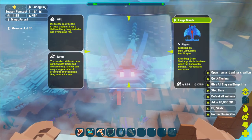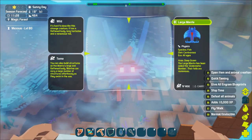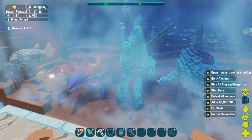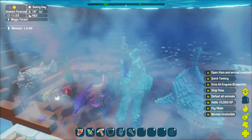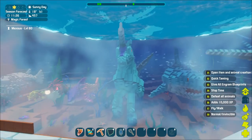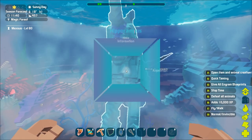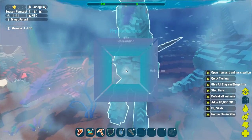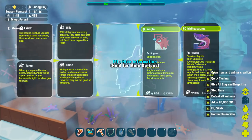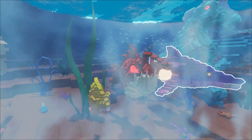We have a large Manta - you can also build structures on the manta's large flat body. Mantas can carry a large number of structures effortlessly as they swim in the sea, which is awesome. You have the shark - my favorite one. I was playing with Zunit and CK Slice and we came across this hippocampus, which has attacks and looks like a unicorn with a shark tail. Then you obviously have your dolphin, the piranha, and your anglerfish - the anglerfish looks really scary, I really like how that turned out.